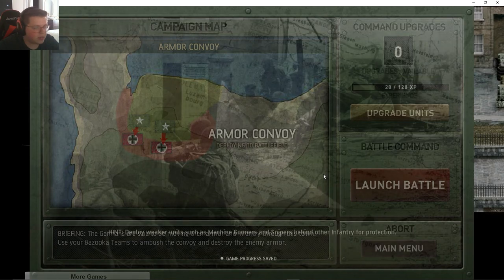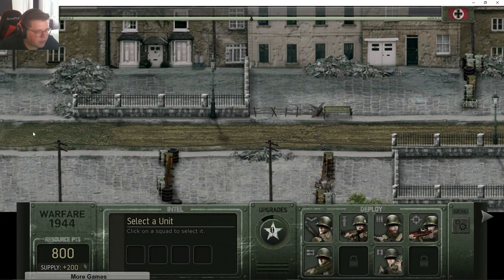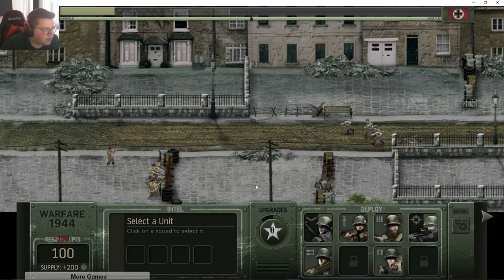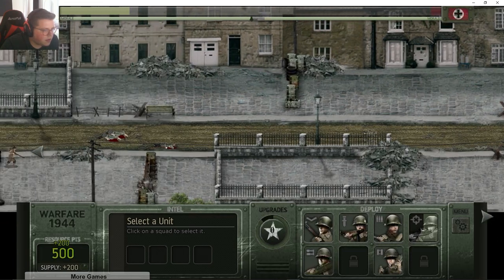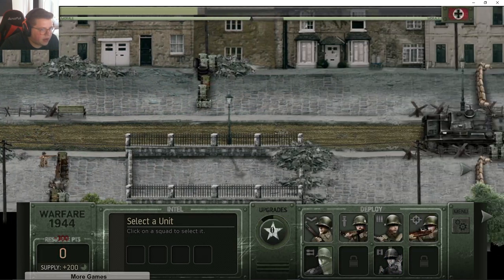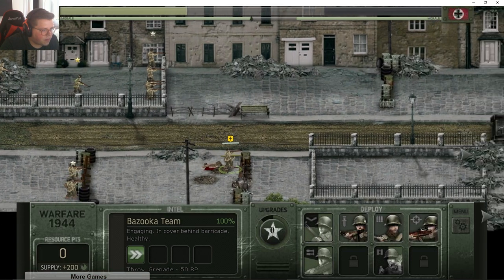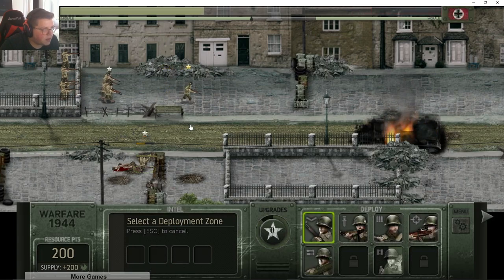We'll want to upgrade the mortar crew. Armor convoy this time — we'll play a little smarter. Let's put snipers behind and when the tank comes we'll start throwing bazookas at it. Is the tank coming? I'm gonna get a bazooka guy out prematurely knowing it's coming. And then get an officer down at the other side along with some more troops. Come on, don't die bazooka boy — I need you to do some work! There we go, that's what I'm talking about!